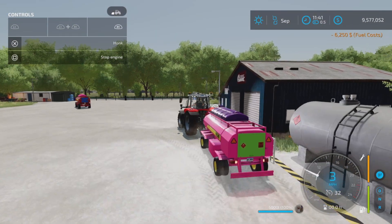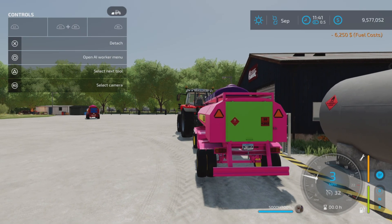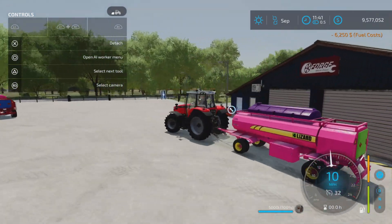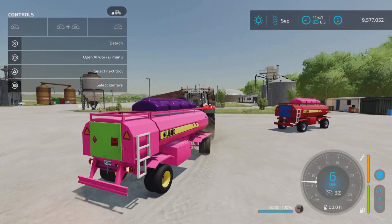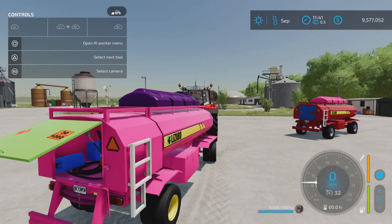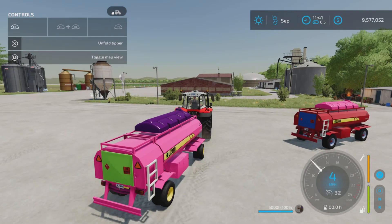5000 liters. There's the lights, there's the signals. We don't have any reverse lights but we have brake lights, so that's all good. There's nothing else you can do with it. The side boxes don't open — I was hoping they would open somehow.